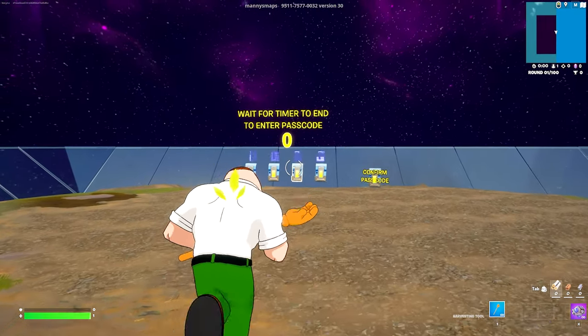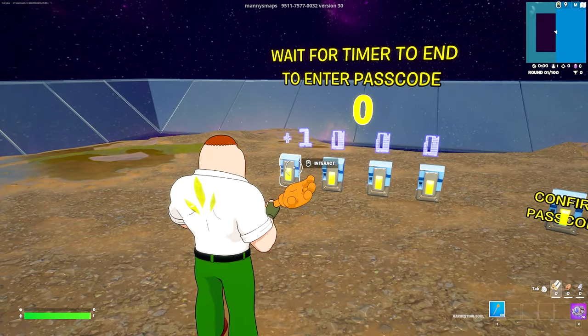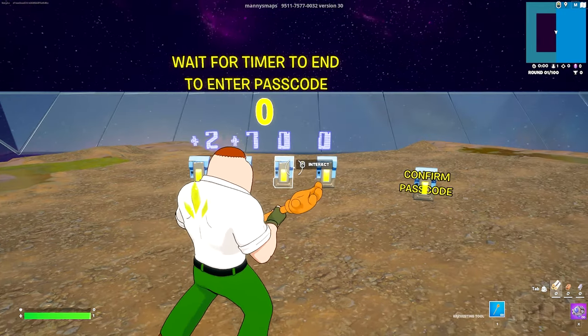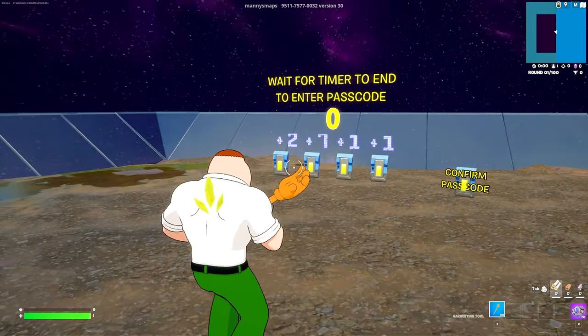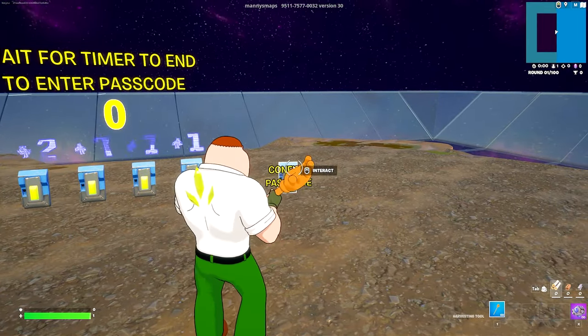Once the timer has finished, we now need to enter in a secret code. Starting on the left and looking down, change the first number to the number two. The next number is the number seven, and then the third and fourth number are both the number one. So it should now read out 2711, and on the right here will be a confirm button.